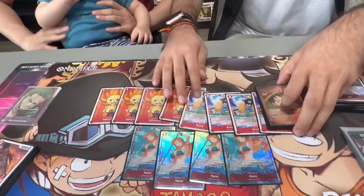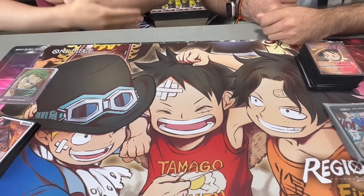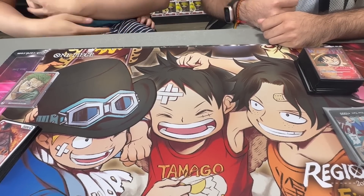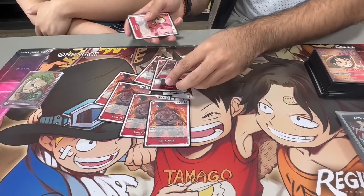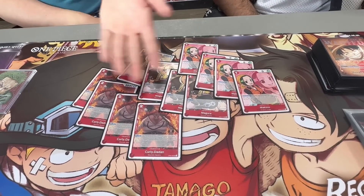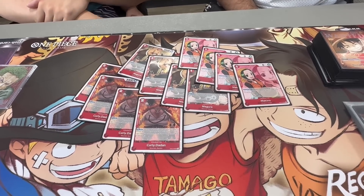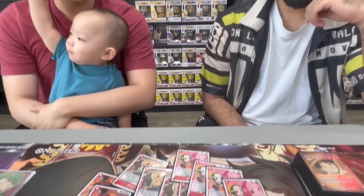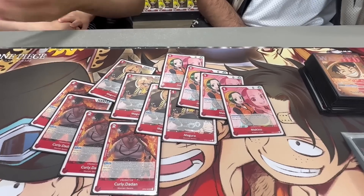Having both lineups lets you pick and choose — against a mirror match you might want to see more Easel side to pop the board, and against Black you might want the Nami side. It gives you more diversity rather than a linear game plan. The last 12 cards we played were four Dawn, four Magro, and four Makino. These are the best pumpers in the deck, and with 12 searchers, the deck basically never runs out of gas.